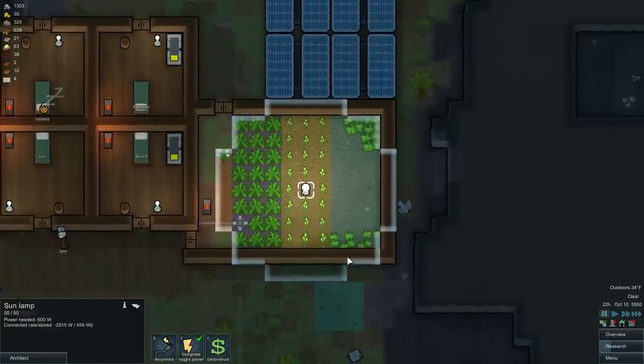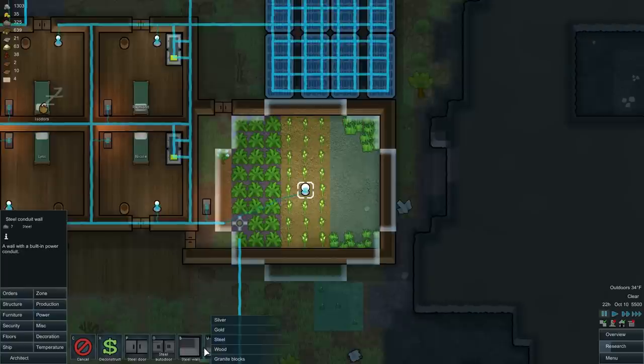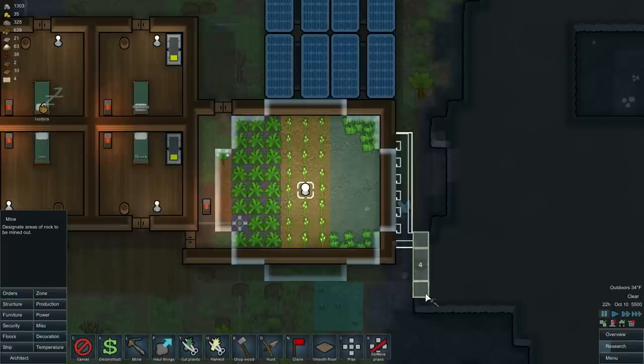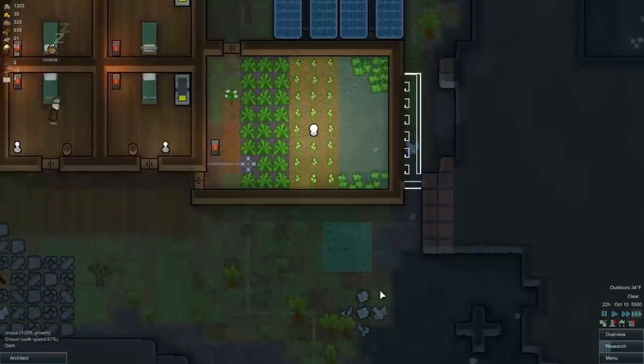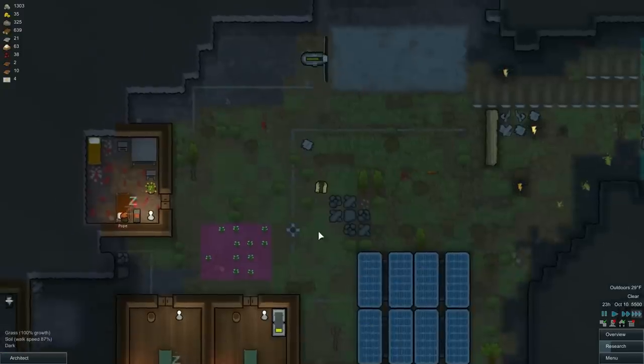We need to push this wall out a little bit, put one zirgum — whatever you want to call it — thing in there. Let's think. We'll deconstruct this and start growing some medicine in there — that other thing.